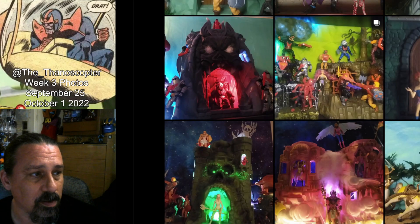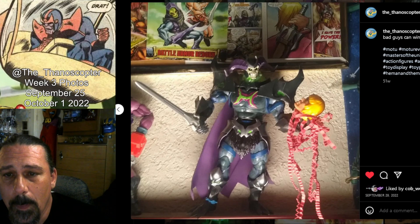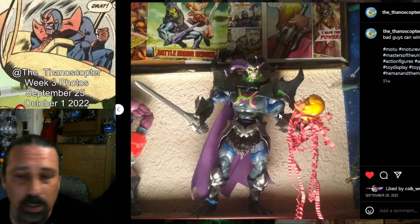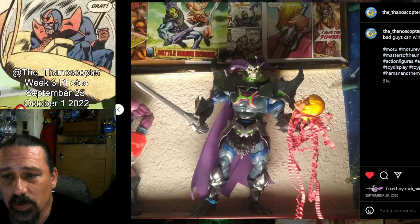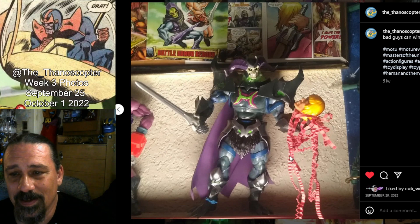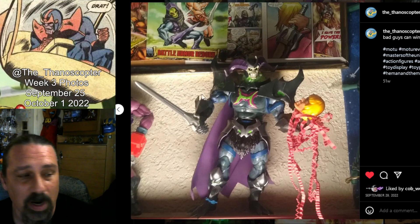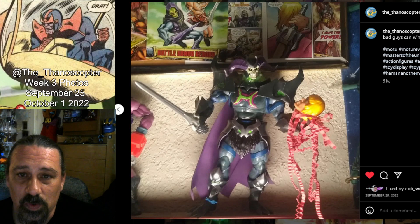Another cool thing on my display — Skeletor being victorious over He-Man. I used paper streamers for blood. I use paper a lot as a low-cost effect. It looks a little cheesy but you get the idea — he's ripped He-Man's head off and is gloating with the Power Sword. I thought it was cool.